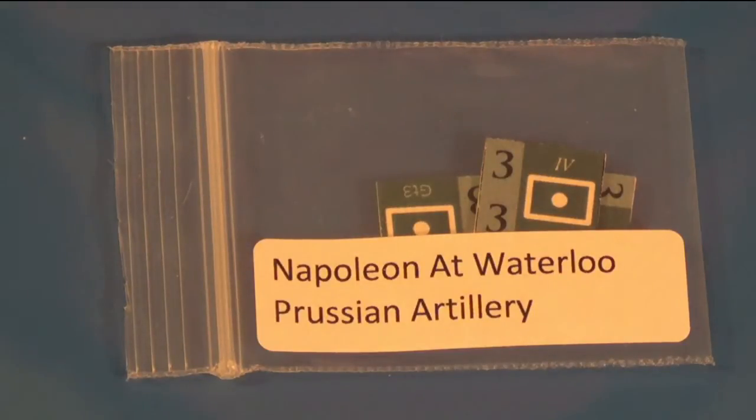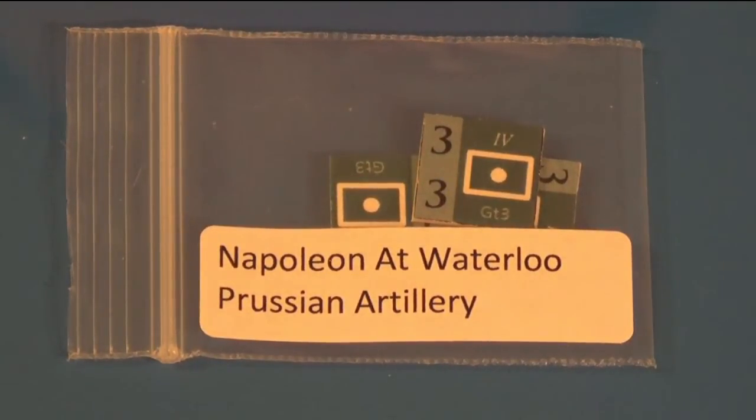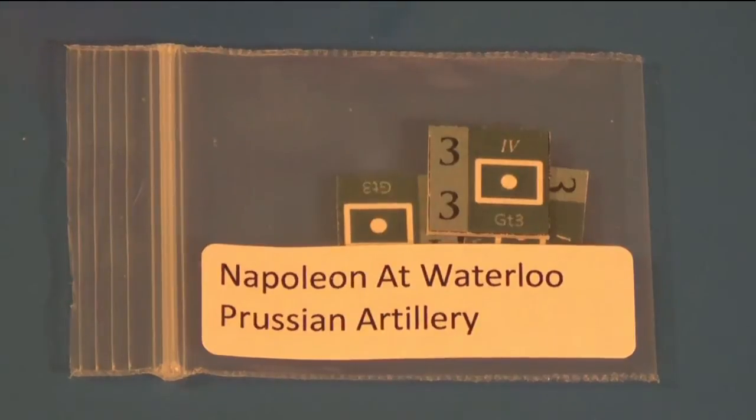The option I chose for storing the counters — at least for this game — is these little Ziploc bags I got at Hobby Lobby, with mailing labels printed with the different divisions of counters however you want to sort them. I know other people use trays, but unless I get trays that seal really well the counters tend to slide between compartments. For this game it was a cheap, quick, effective option that let me sort them and put labels on them — just one option I wanted to mention since we're talking about counters.